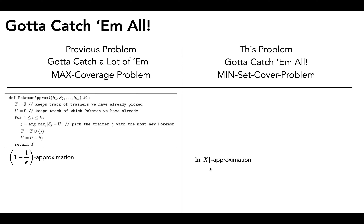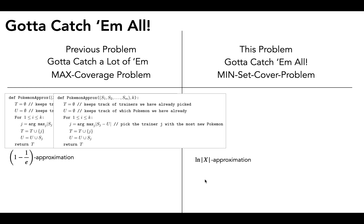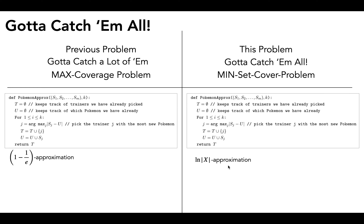Since these two problems are so similar, a good starting point is to copy over the algorithm from the previous problem and modify it to fit the new restrictions. The input for the min set cover problem doesn't have a number k, so we get rid of that. In the previous version we ran the loop k times to fill up our team, but here our goal is to cover all of the pokemon in the set x. So we change the condition to: keep adding a trainer to your team until u contains all of the pokemon x.